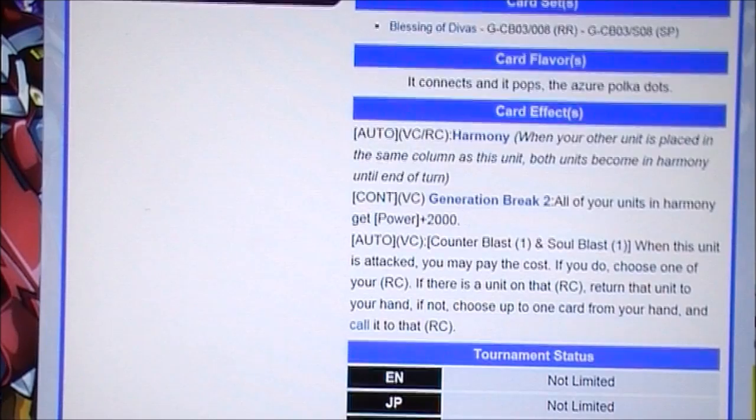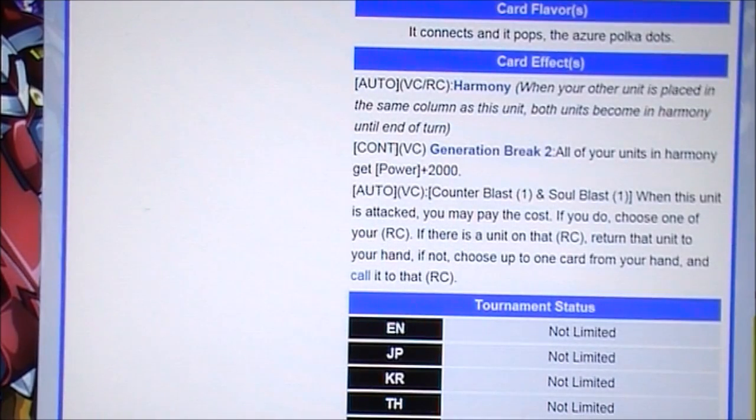It has Harmony, of course. Generation Break 2: all of your units in Harmony get power plus 2,000. Oh my god, that's so good! If you have a Harmony build and all your units are in Harmony, they all get plus 2,000. That's really good. Then Contra Blast 1 and Soul Blast 1.